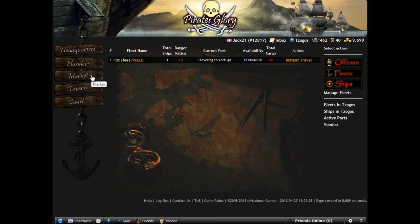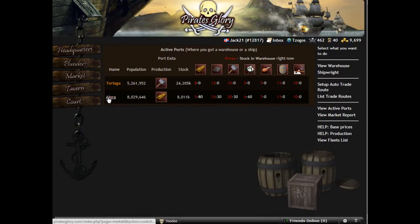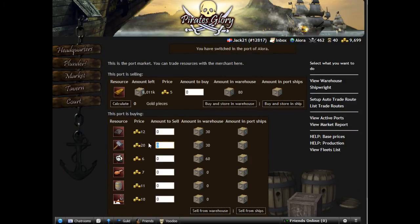Let's make sure we will do it. We will go to market, active ports. We will switch to Aura — we got some access tools, we will sell them — to make sure that we will not run out of turns.